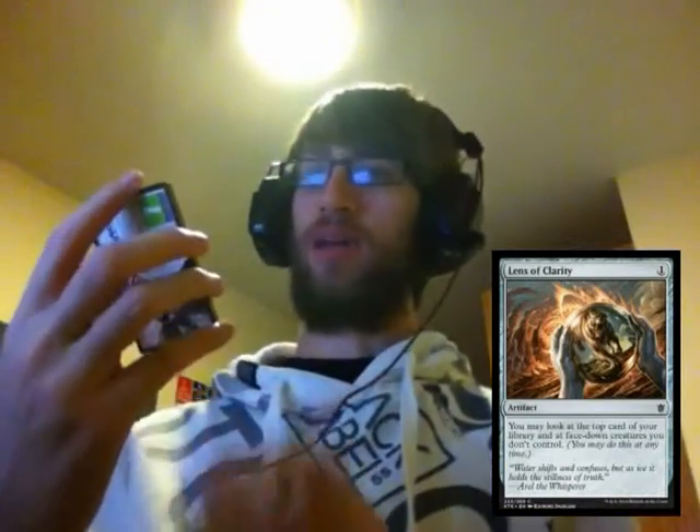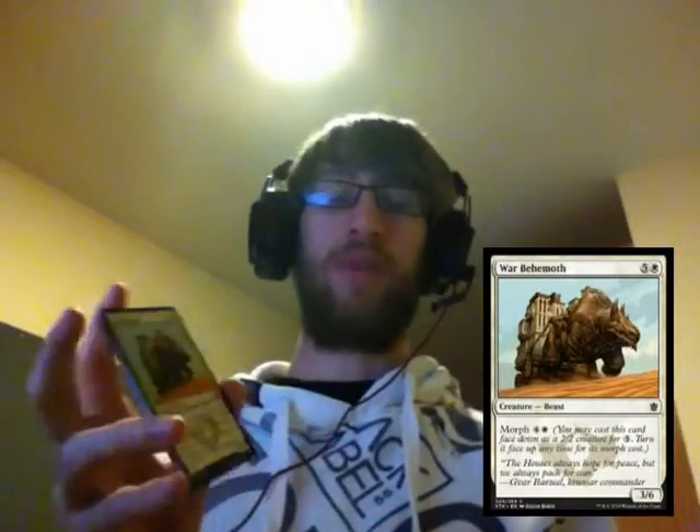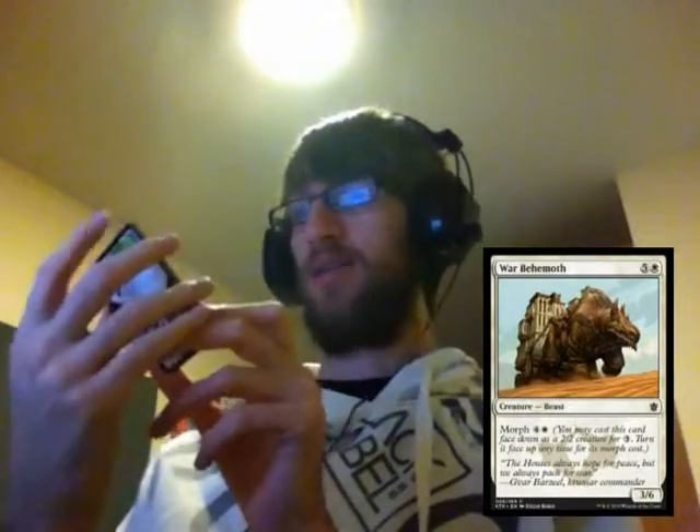And we have a War Behemoth — another Abzan card and a morph, to go with my Lens of Clarity. It comes in for five and a white, morphs for four and a white, and it's a 3/6. No Outlast or anything like that — it's just a pretty big defender.